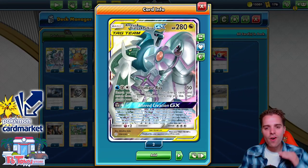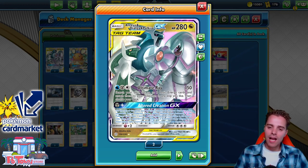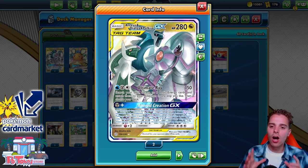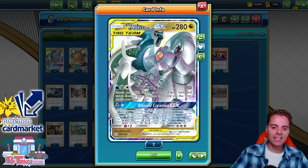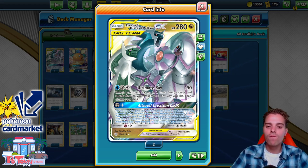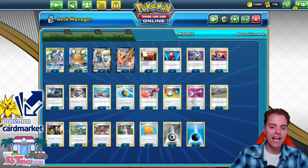What's up YouTube? It's ZAPDOSETCG here and welcome back to another TCG battle video on my channel. Today it's time to revisit ADPization because I've seen a couple of lists these days that are using Order Path to make Ultra Creation GX happen on the first turn going second, and that's exactly what we're gonna try and showcase on this video.